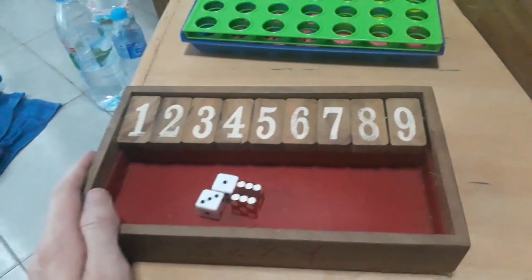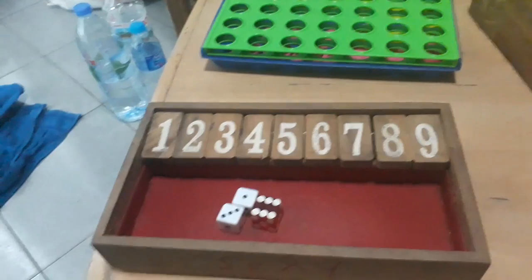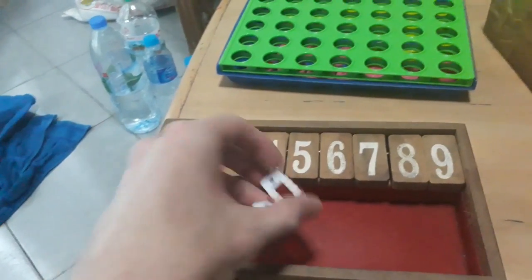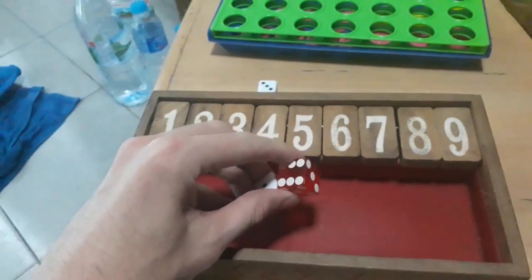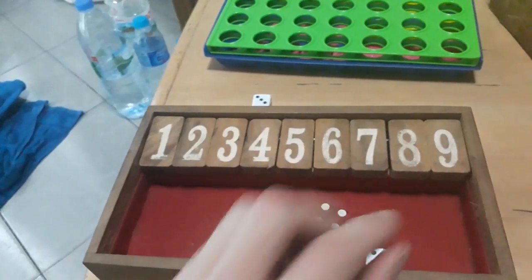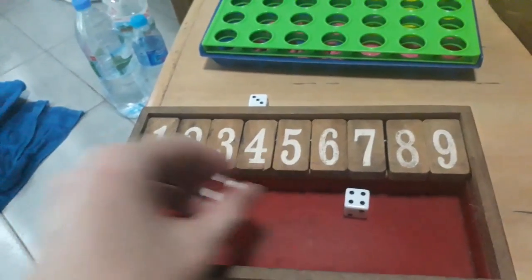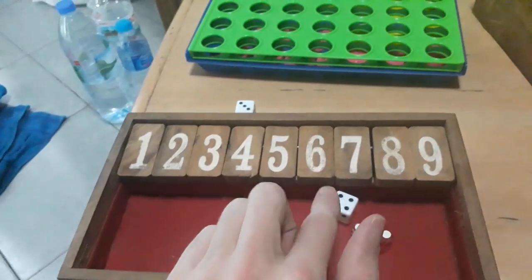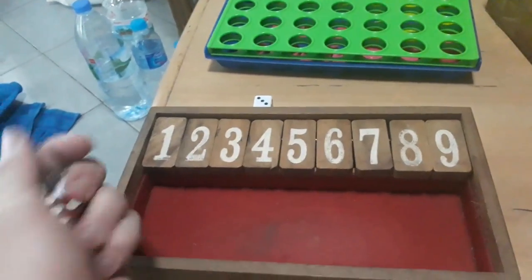Jackpot is very simple — it's a game of chance, numbered one through nine. We play it here with three dice for speed, but most bars play it with two dice. Most people will throw one die each to see who goes first. If it's a tie, they'll throw again. The person with the highest number goes first.